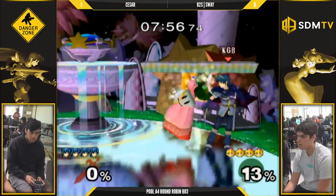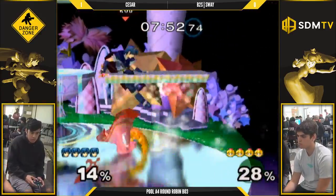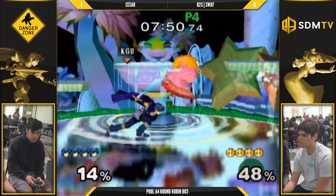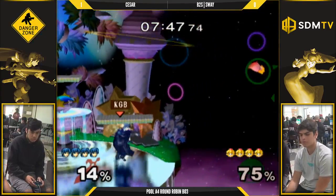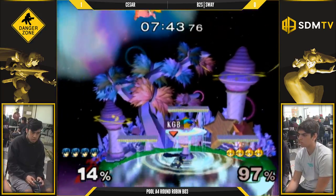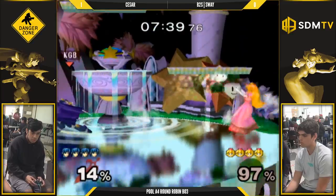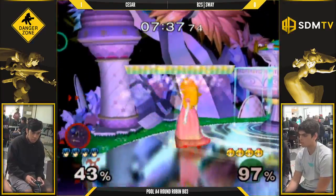Definitely you want to corner him. You want to get in that weird range where you threaten them so they don't want to pull turnips. And then punish if they pull the turnip or just keep pushing them back while in that space. You don't want to be too close, you don't want to be too far back. If you can call out the floats and everything, that's awesome too.